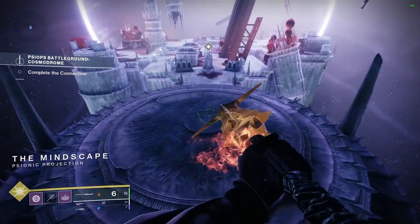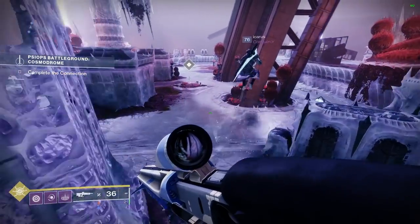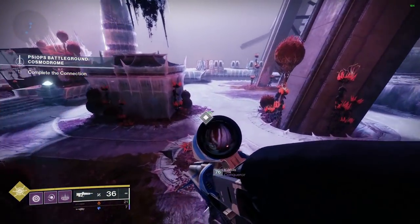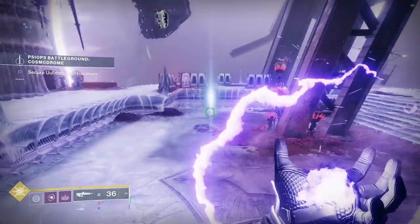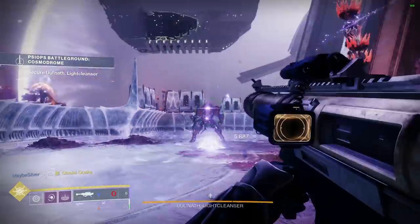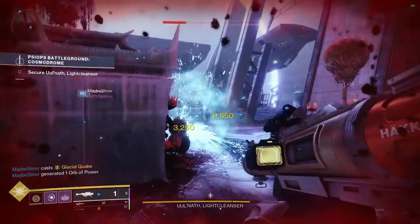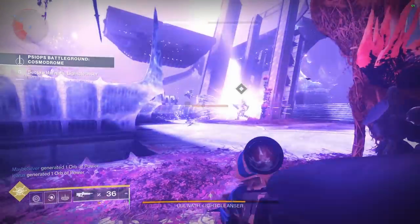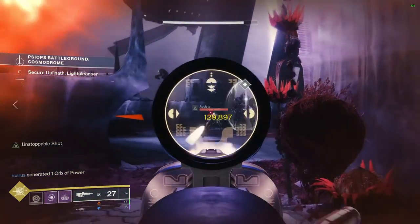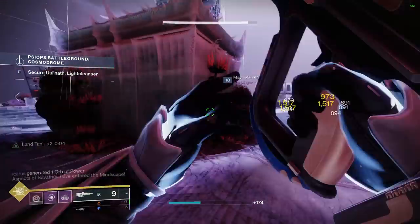If you're crafting and wondering about enhanced perks: Enhanced Overflow is worth it since it increases the multiplier to around 2.5x the mag instead of 2x. For Enhanced Vorpal, Adrenaline Junkie, and Focus Fury, I'd hold off unless you're swimming in materials — Enhanced Vorpal just speeds up your reload and the damage perks just extend their timers slightly.